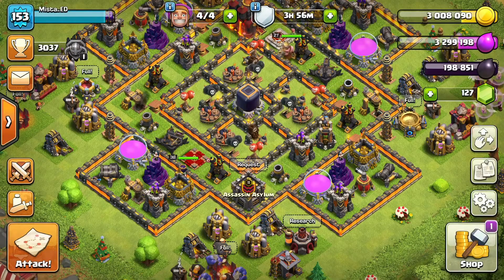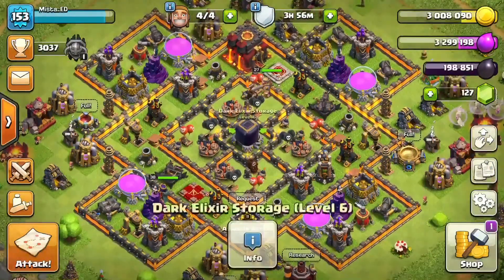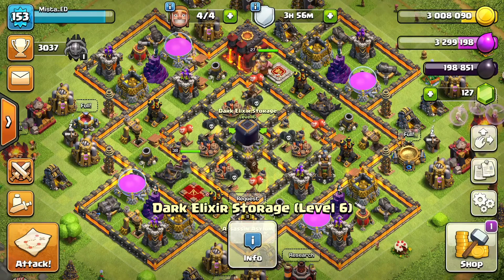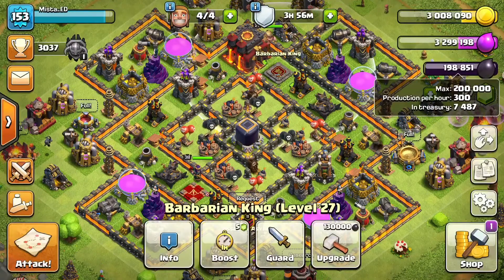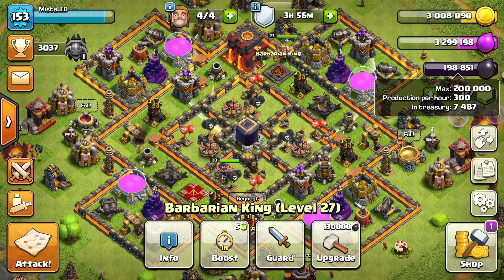What's going on guys, my name is Mr. Ed and today I'm going to be bringing you a way that you can max your heroes out and get some dark elixir. I want to give a quick shout out to Echothrume — he's the one I learned this from. As you can see, my queen is level 38, king 27, and my dark elixir is almost maxed out. It's really easy to get dark elixir going this route.